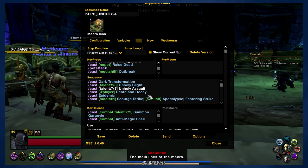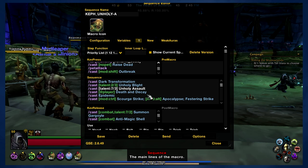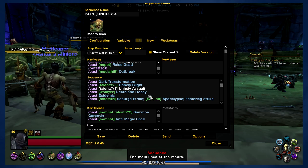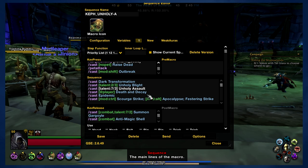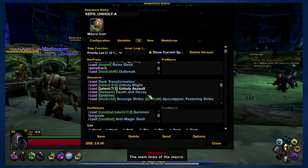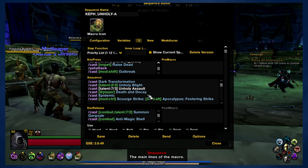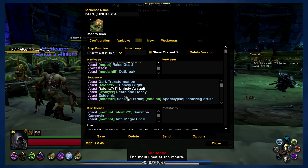If you wanted to use at cursor on a separate button, maybe that would work, but I personally don't like using at cursor commands in a Gnome Sequencer sequence macro. I get that suggestion a lot, but as a rule of thumb, I don't use at cursor commands in my macros. You can do that if you want — you can totally come in and switch it. Just make sure you know where your cursor is when you do it.